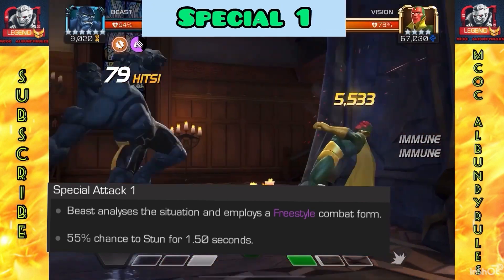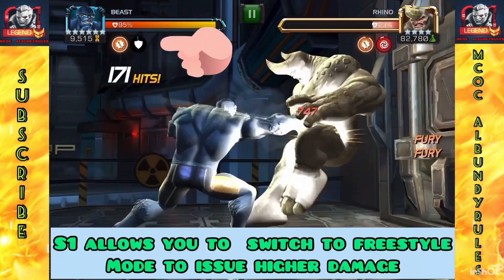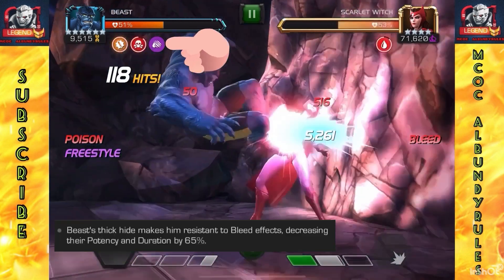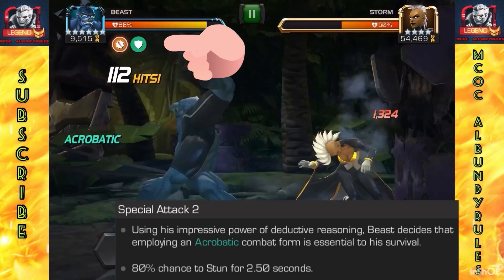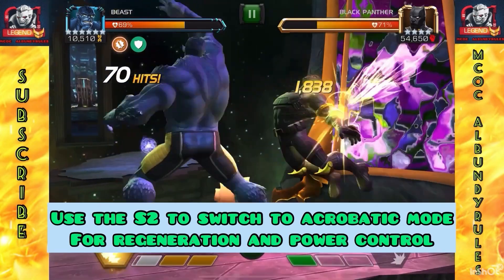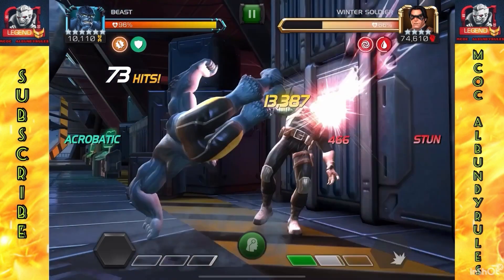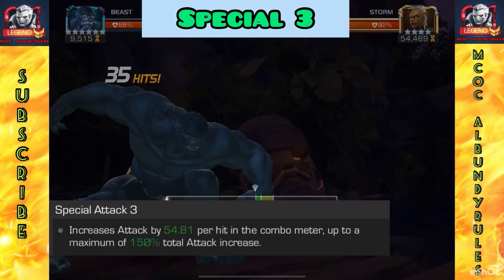S2 switches to acrobatic mode, so you want to be in acrobatic when you need healing or power control, and use S1 when you want to stack bleeds and do more damage. S1 gets you to freestyle mode and can give you a 55% chance for a stun. Special two is your survival mode — higher percent chance for a stun, a longer stun, and it also gives you regeneration and power control. Whenever you need health or need to control power, use S2 to get into acrobatic form. You can see the health go up little by little.